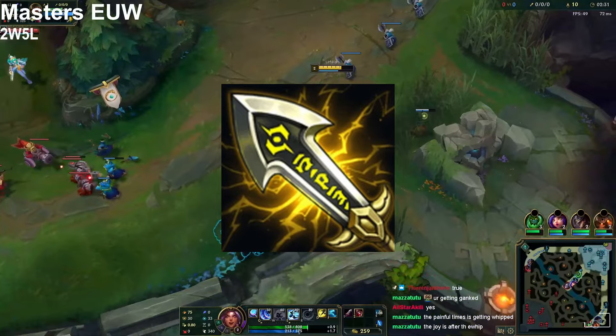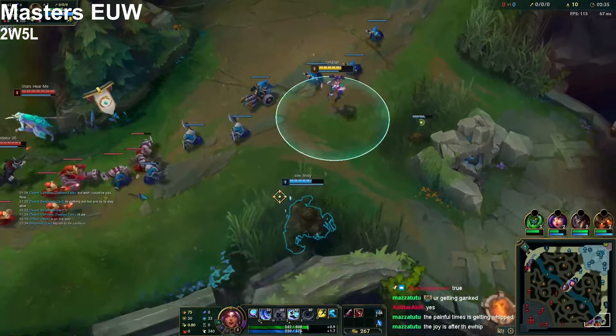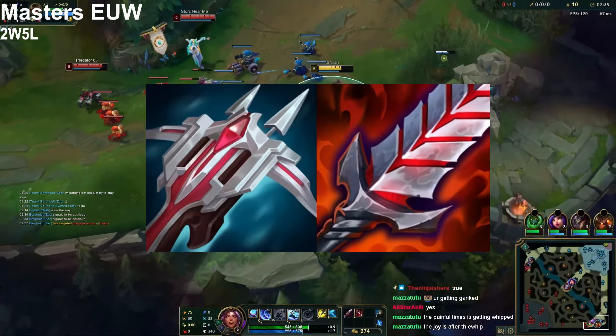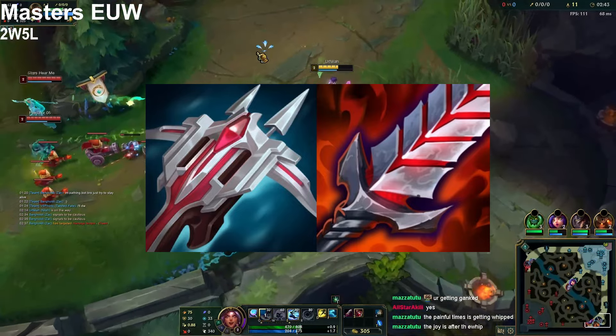The second item is gonna be IE. Yes, IE is busted right now — abuse it. The crit is really big, the AD is really big, make sure to abuse that big slap. The third item is gonna be either LDR or BT.